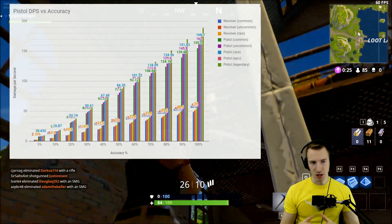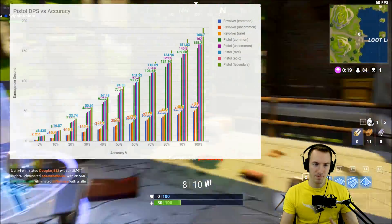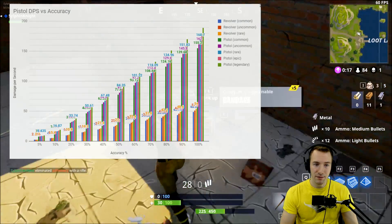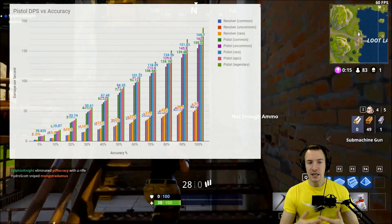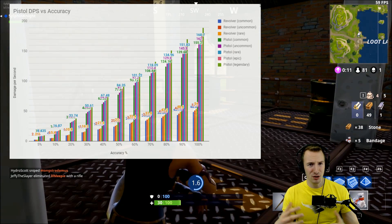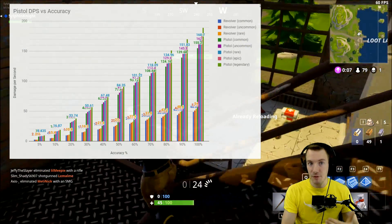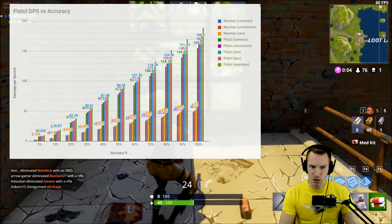The damage delta really starts to be significant by the 15 to 20 percent accuracy range. Pistols will be a significant advantage over the revolver if 15 to 20 percent accuracy is achieved. Below this, you don't really notice — it's not going to have a significant, relevant impact which weapon you're using.